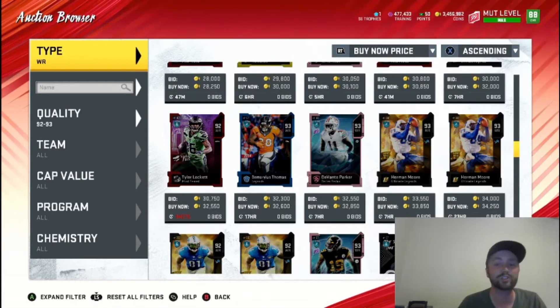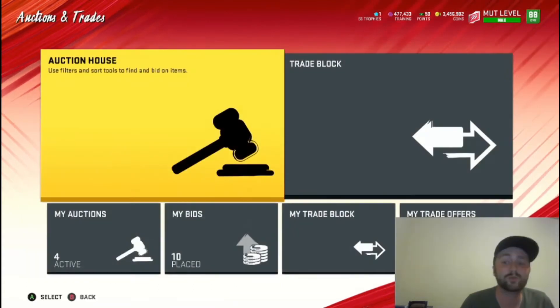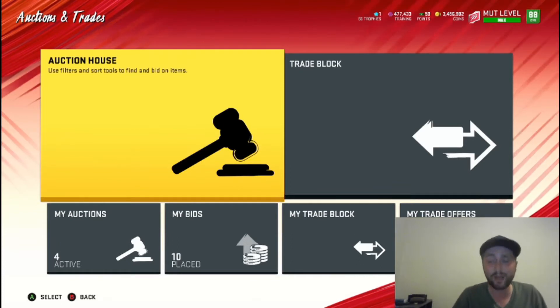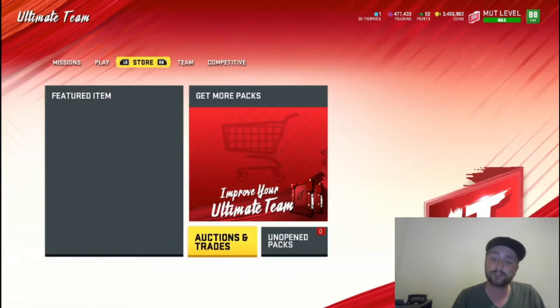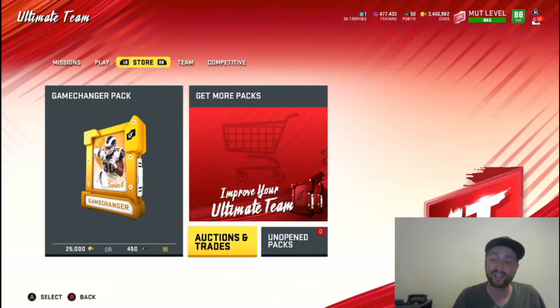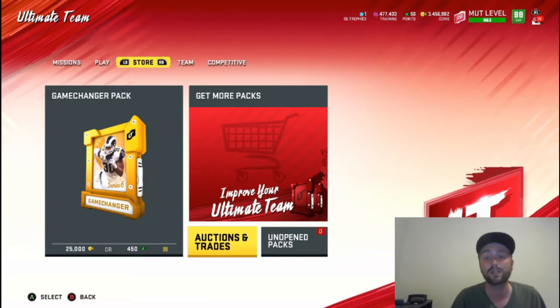What's going on Crunch Nation, it's Crunch here coming at you with another Madden Ultimate Team video. Today we are doing upgrades to our pack and play team. We're going to be opening up one Get a Gold, five Game Changers, two Legends, two Ultimate Legends. We're going to be able to use 52,000 training in the store and pick a 92 or less overall card to add to our team.